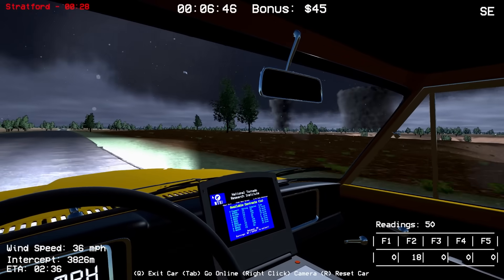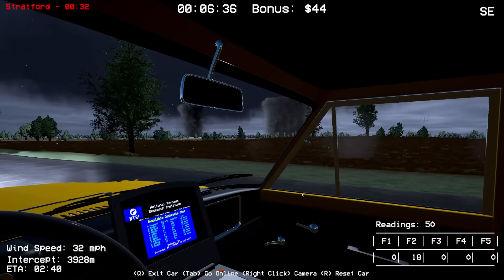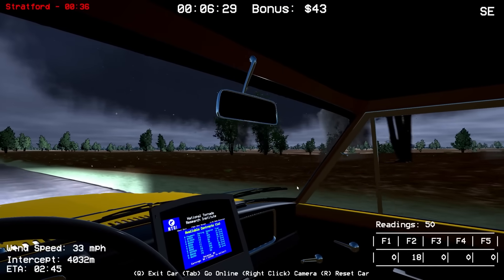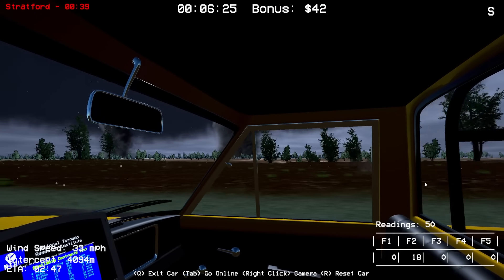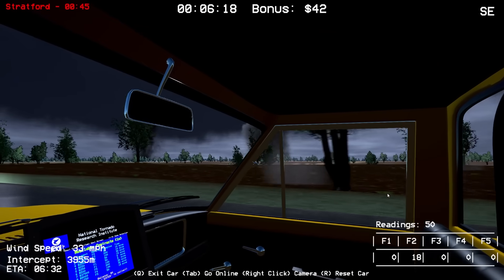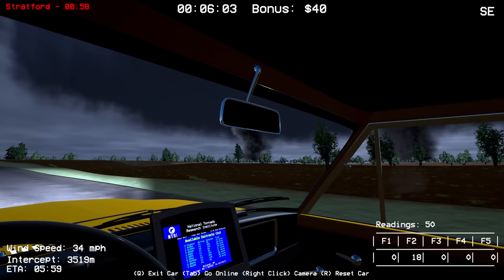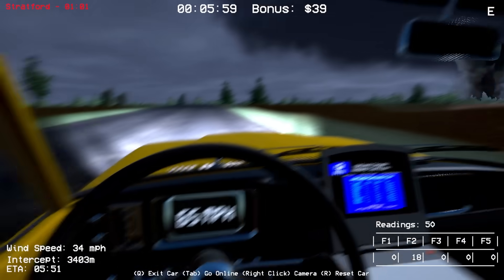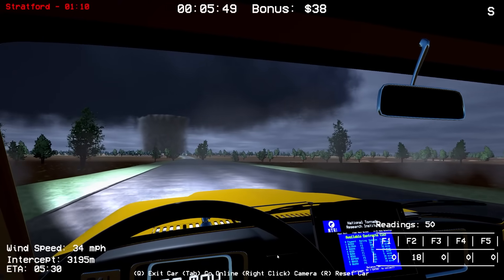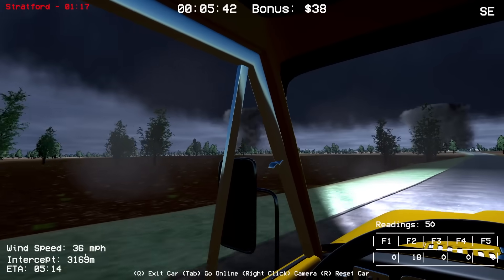I need to find a road to go to the right and put ourselves hopefully in the path of this thing to deploy my probe. There's debris just flying across the field. The one to the left might be heading more this way. I need to find a road that'll send me southeast to go towards it. The tornado to the left has dissipated. We've got a road coming up right here - we're about to get right in the middle of this. We are going to be the meat in the big tornado sandwich! This leads right to the town - I don't know if it's already passing through.